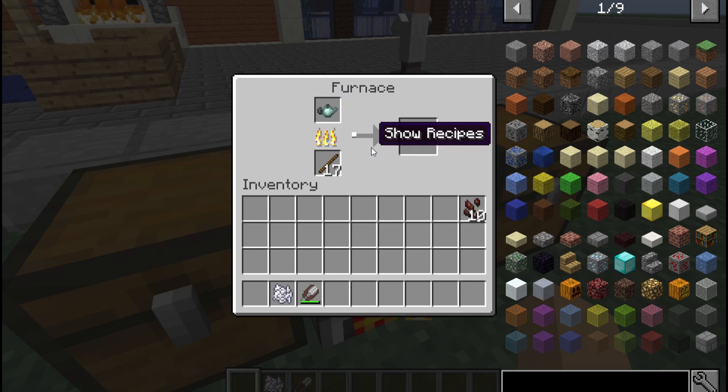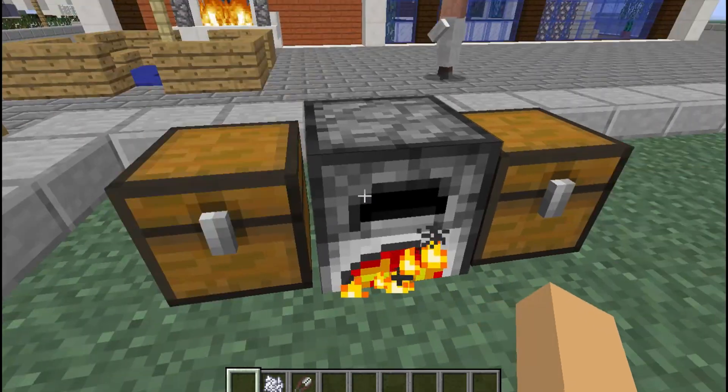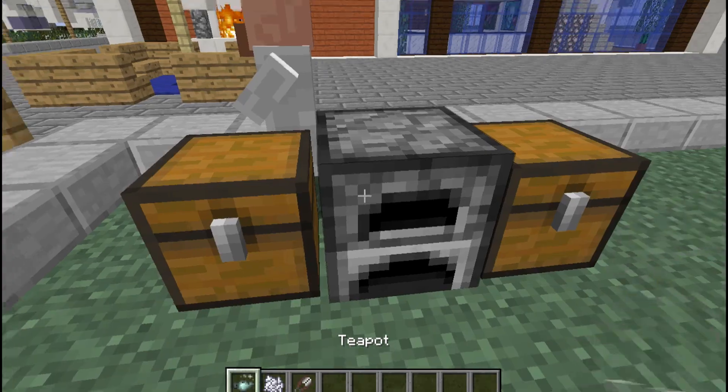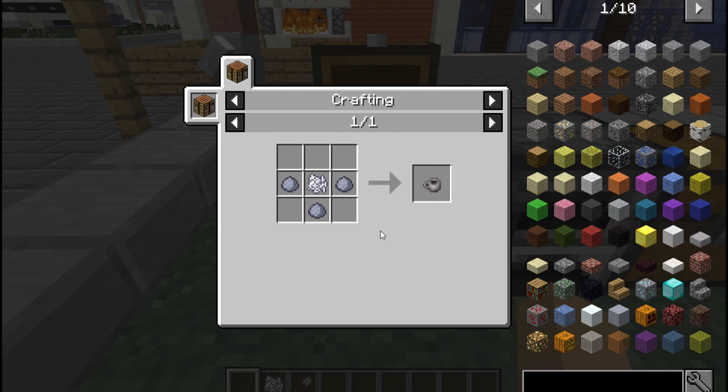Take the teapot full of water and boil it by putting it in the furnace. Then it will boil. Once done, it becomes a teapot with boiling water. The last stage: you also have to make a tea cup, which requires three clay in a triangular shape and a bone meal in the middle.